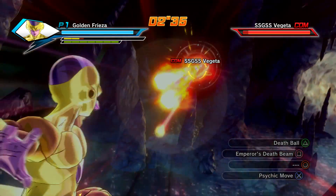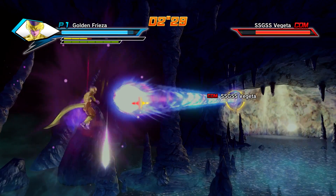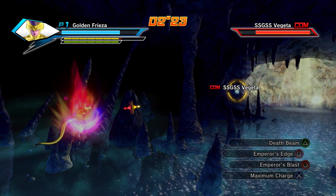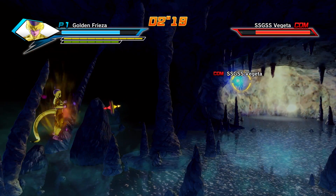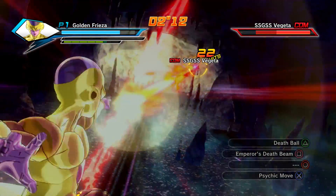That works. Oh no, he blocked it. Darn it. Okay, let's charge again — I'm really just going to spam this. Yeah, that was Super Galick Gun. That's perfectly fine, Vegeta, I approve entirely. All right, we got our key back. Holy crap!